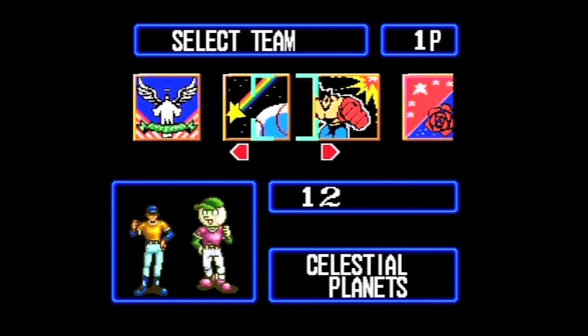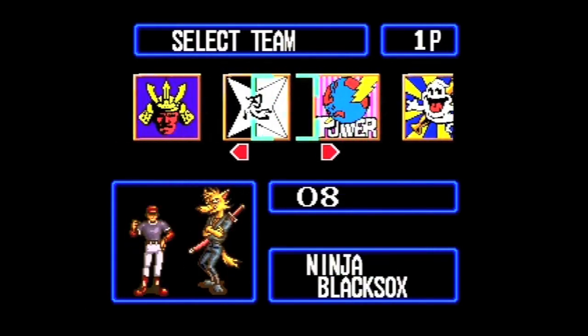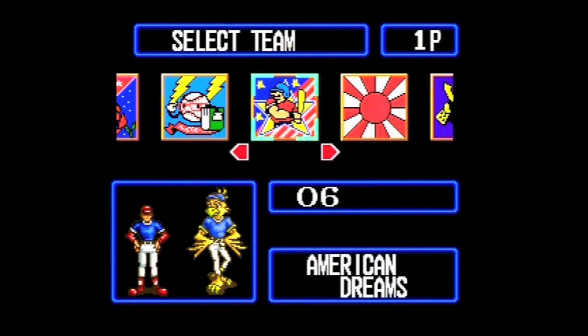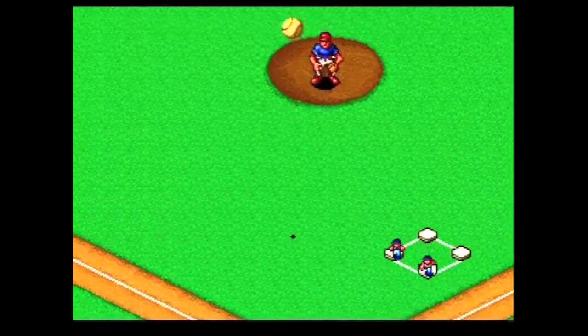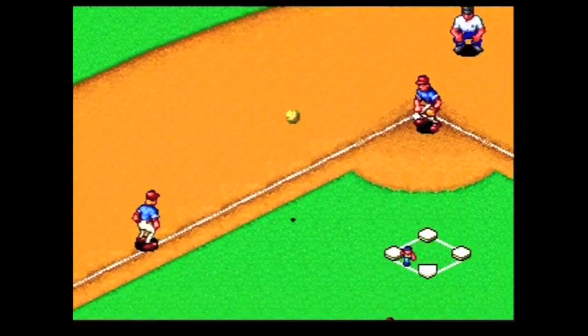All the teams have themes and all the players have names appropriate to those themes. So for instance the team Celestial Bodies has players like Saturn and Jupiter and Eo, and my favorite team, the American Dreams, has players like Babe and Joe and Pete — referencing Babe Ruth, Joe DiMaggio, and Pete Rose.